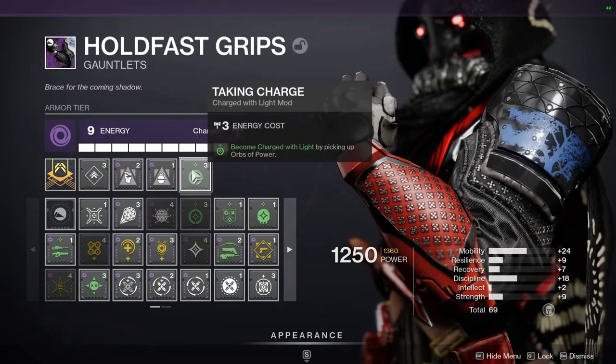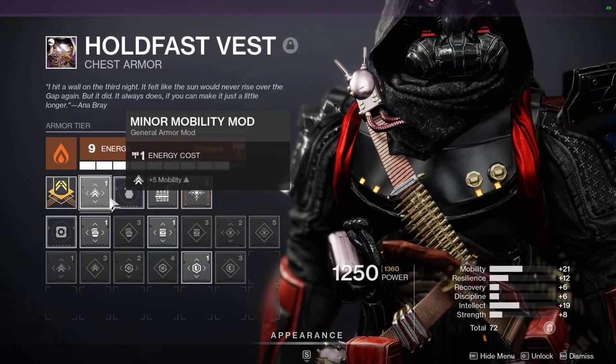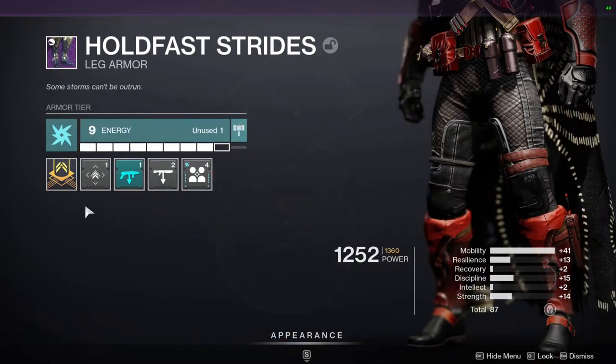And then we're using Taking Charge — become charged with light by picking up orbs of power. My weapons are masterworked so I'm going to be generating a lot of orbs anyway. On my chest piece, we got a Minor Mobility mod, Shotgun Reserve so I can hold more shotgun ammo, and Super Charge so I can have four stacks of charge with light.